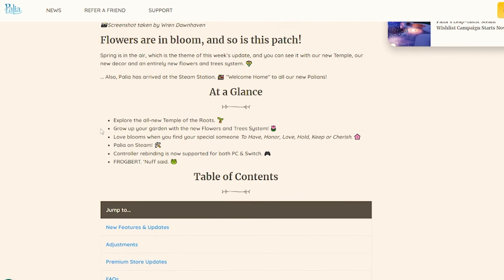At a glance: explore the all-new Temple of the Roots, grow your garden with flowers and tree system, love blooms when you find your special someone, Paleo on Steam like we just said, and controller rebinding. I know this is a big thing that a lot of PC controller players and Switch players have been asking about — why can't we just have rebinding? We have it.